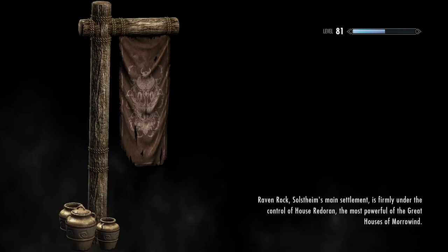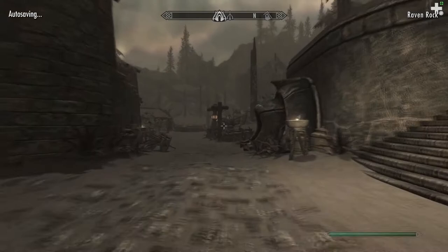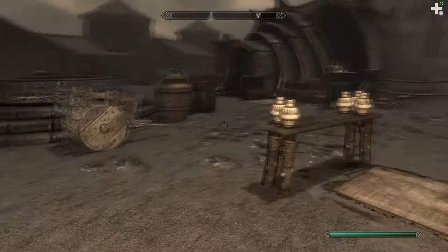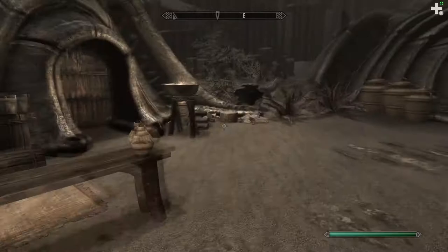Once you're at Raven Rock, we're just going to proceed to the tavern. I keep forgetting the name of it — the niching, niching jelly or something like that. Wait, should be one of these buildings — yeah, it's this one: the Retching Netch. Retching, niching — it all sounds the same at the end.